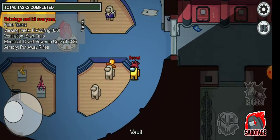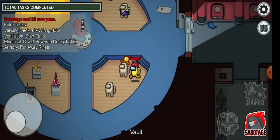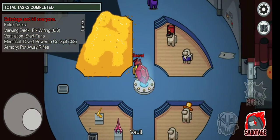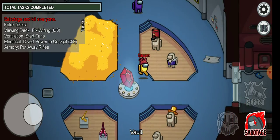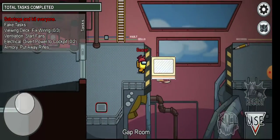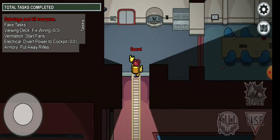You can also hide behind this guy, so you can hide behind a lot of people here — or you could pretend to be a dummy. If you're the imposter, the crewmates won't see you very well. You can also hide behind this diamond. There are a lot of good places to hide and a lot of good places to kill people in the Vault.